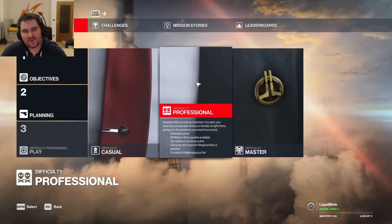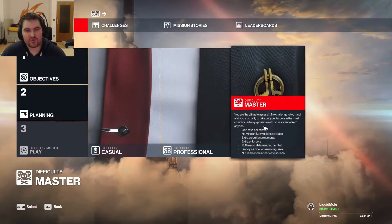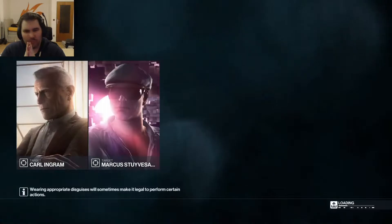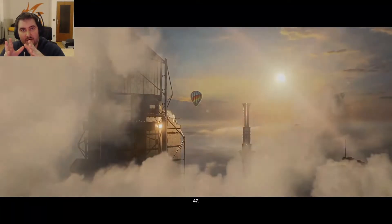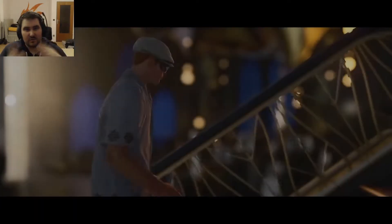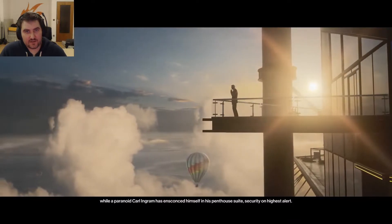So what happened? Hitman 3 has a speciality: it's a single player game, but if you want to unlock new items or unlock certain starting locations in a mission, this is all saved to your profile. The really cool thing about Hitman 3 is that you can play Hitman as a whole game — Hitman 1, Hitman 2, and Hitman 3 combined in one package — if you own Hitman 1 and 2. That means you can take items from Hitman 3 into Hitman 2, or take tricks and items unlocked in Hitman 1 into Hitman 3. Cool system, but they are linked to your account.